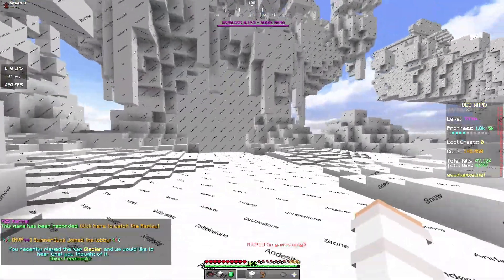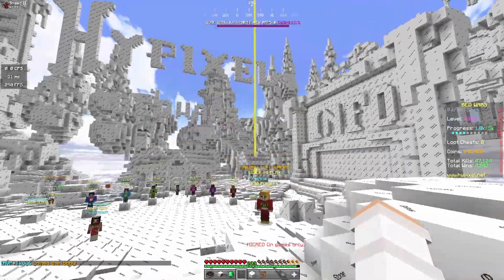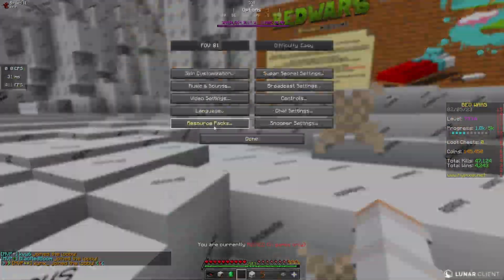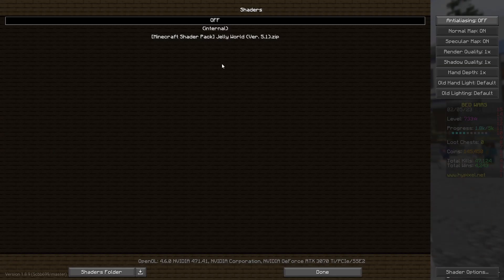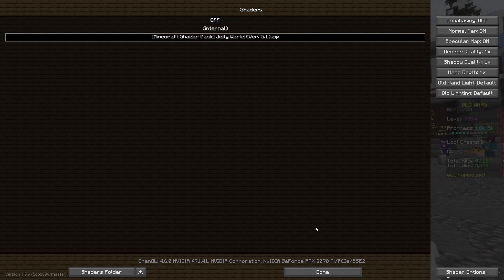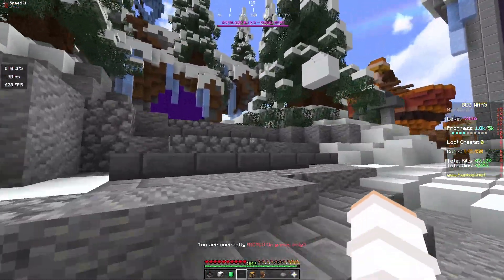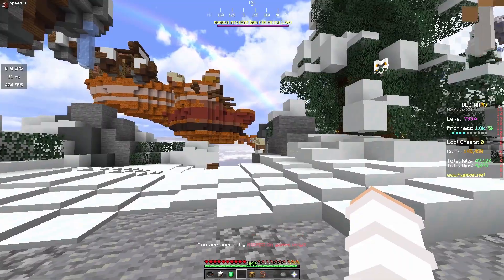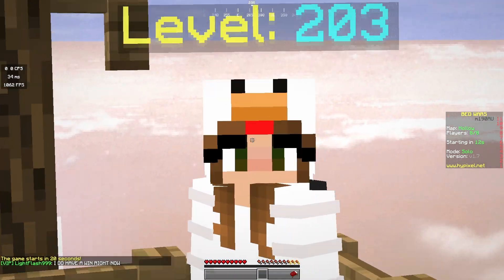That is pack number two, all done. Personally, I like this one a little bit better than the other one. Even though this is just terrible to look at, it's a lot easier because I don't have to calculate my health. Anyways, I guess I'm going to go turn this one off. So now we're doing the most difficult one — the Jelly World Shader Pack. Oh god, you can already tell. This shader pack does exactly what it's called: it makes the entire world like jelly. This is hard to look at.